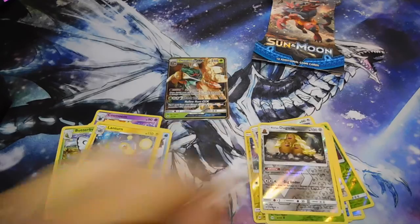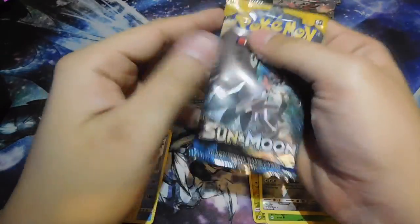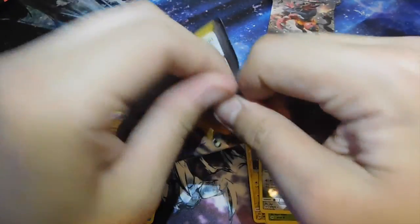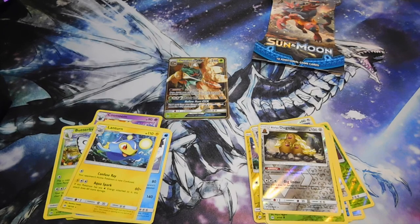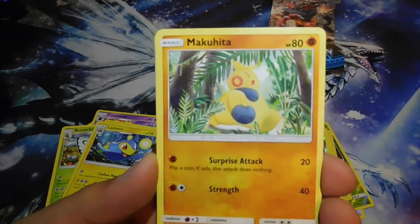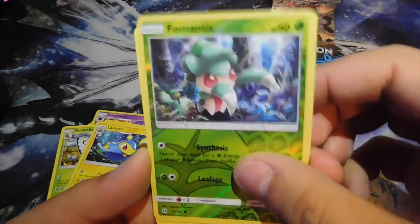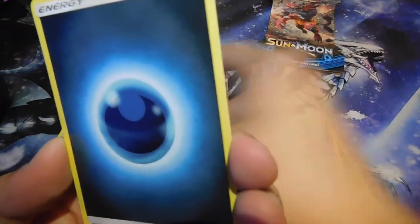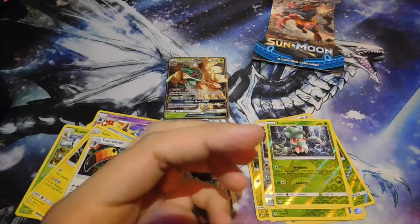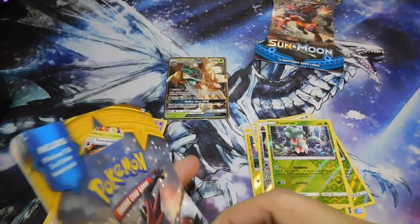Why are these booster packs so much harder than the Yu-Gi-Oh ones? All right — we got Yungoos, Paras, Caterpie, Makuhita, Chinchou, Fomantis, a Reverse Holo, Toucannon, Dark Energy, Litten, Spininda, and Araquanid. We have two packs left and so far we haven't gotten another GX and no holo rare. Not one holo rare — are you kidding me?